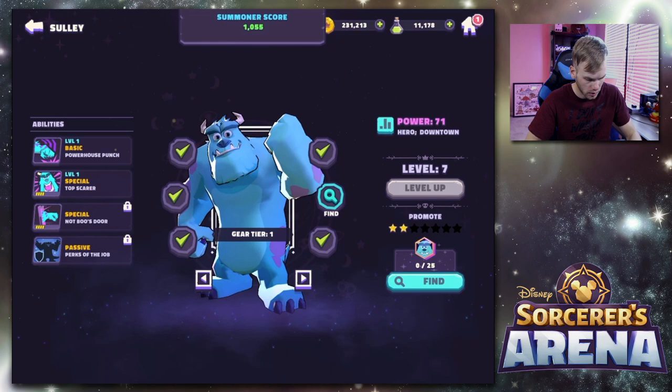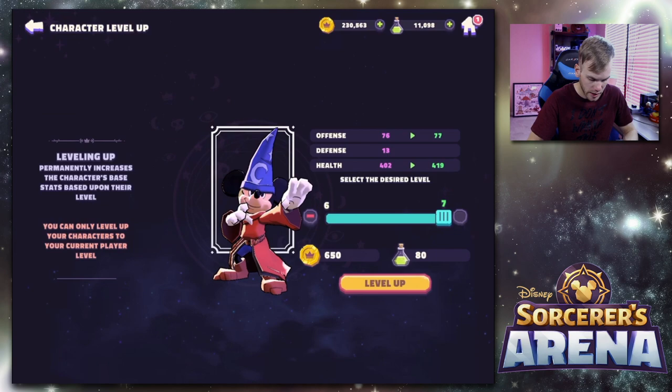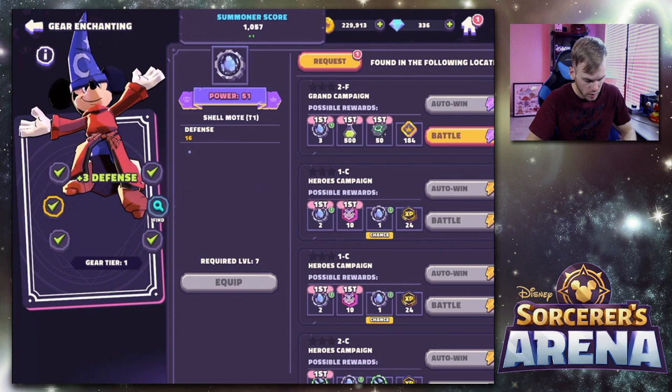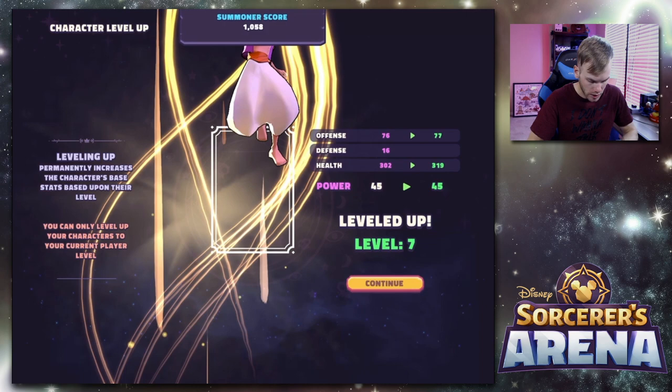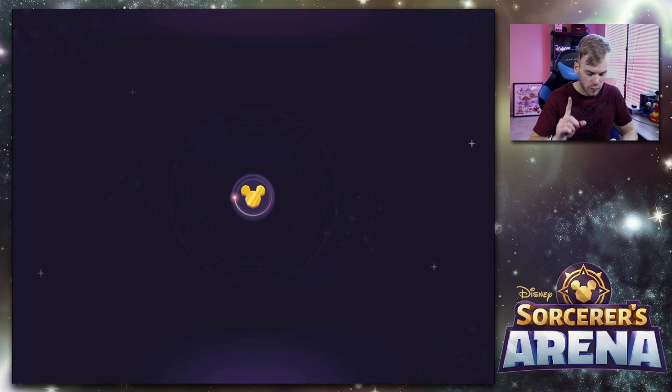Let's take everyone up to level seven. We got Sully up — make sure there's nothing else we can level up for him. Same for Ariel, same for Mickey. We can equip something else for Mickey too. Aladdin — let's level him up. Same for Captain Hook. Everybody's level seven — good progress.